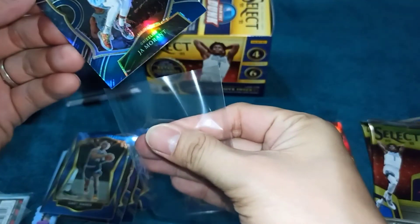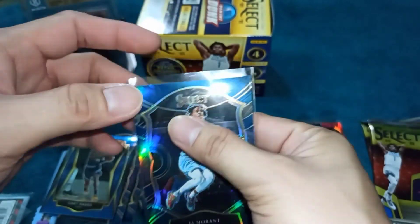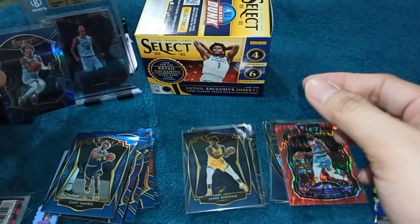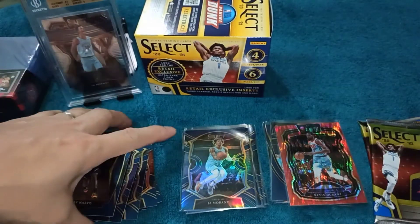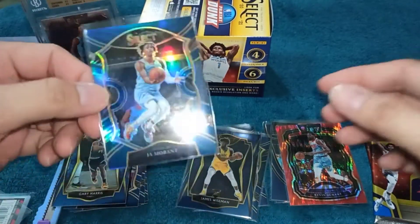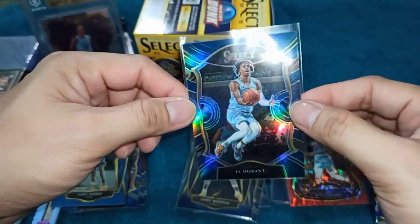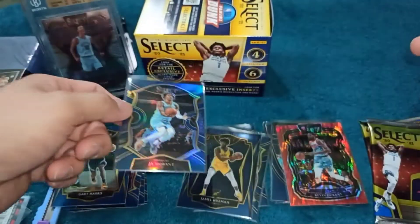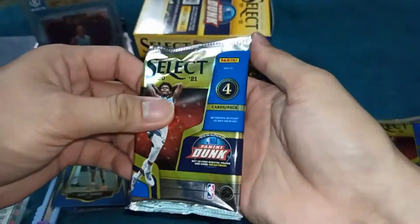Nice one, naka-isa na tayo. Sa mga bagong viewers ko palang mga kalodi, si Ja Morant kasi yung aking PC. Naka-pull na tayo ng isang Ja Morant. Hindi ko sure kung silver to, comment down below mga kalodi kung anong tawag dito. Kulay blue yung ano niya, tapos parang silver siya. Ang ganda talaga ng Select — ganda nung mga kulay.